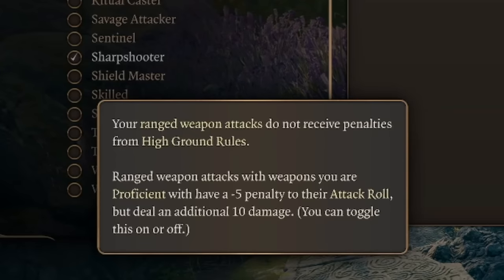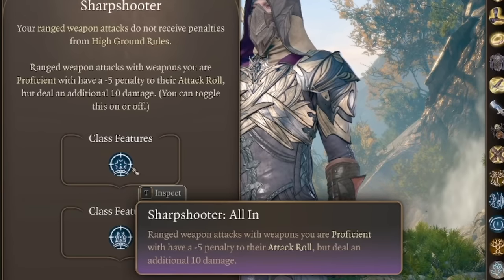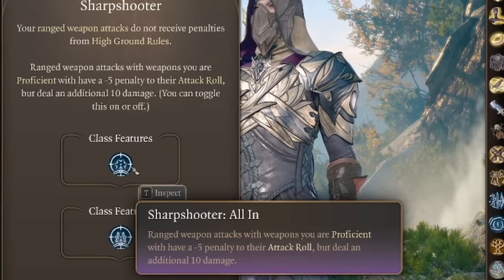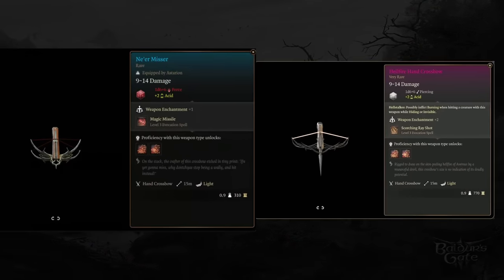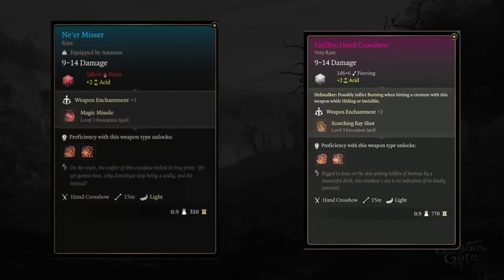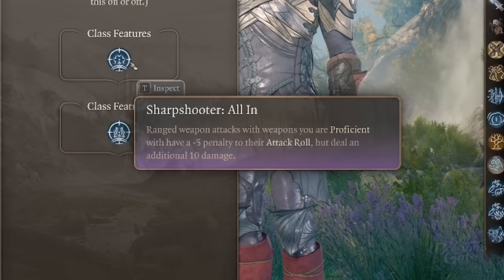You can toggle this on or off. The Sharpshooter feature that adds plus 10 damage works on both hands when dual wielding one-handed crossbows, making it extremely effective when dual wielding. You can make up to three attacks in one turn, dealing more than 50 damage even at low levels.